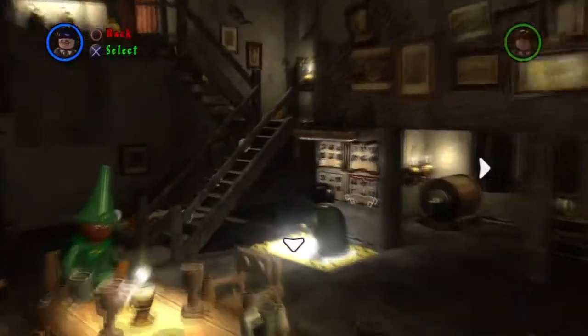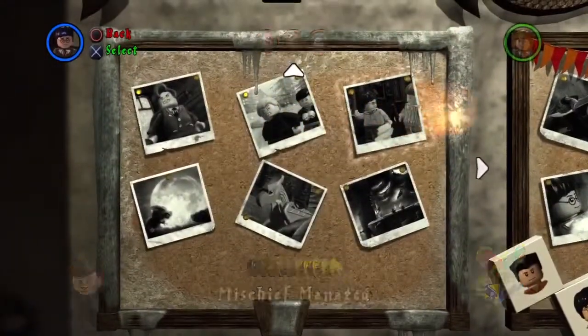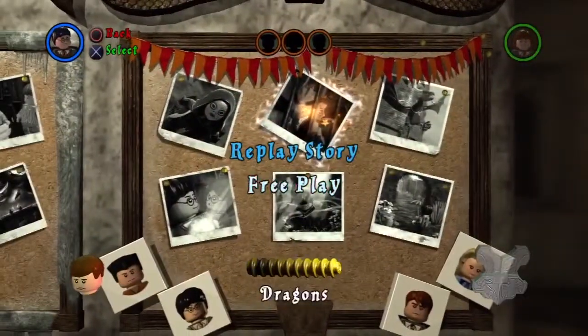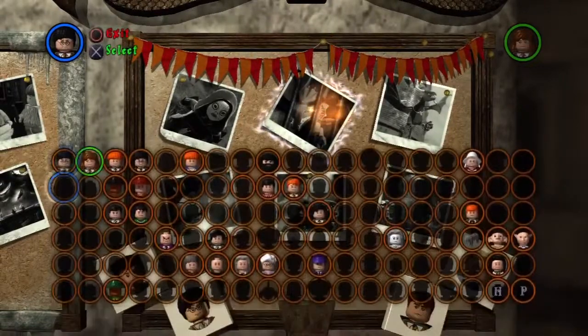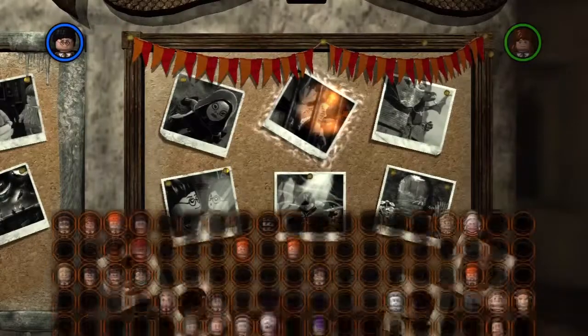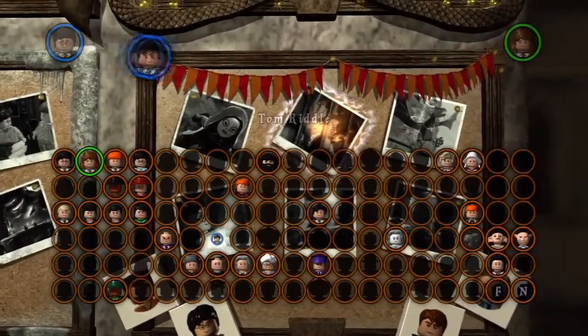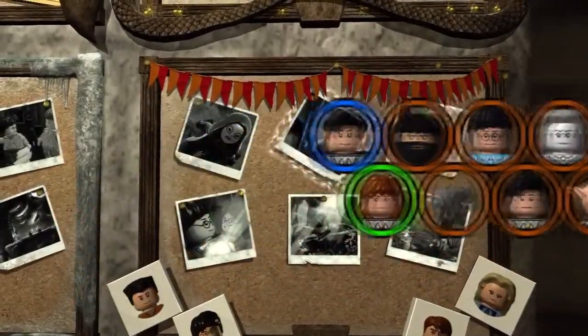Welcome back to the Lego Harry Potter Years 1 through 4 100% walkthrough on the PlayStation 3. This is part 53, and in this part we're doing Level 2 of Year 4: Dragons. You're going to need a dark wizard in this level, so equip your dark wizard of choice. I'm equipping Tom Riddle as usual, and we're going to go straight into the level.